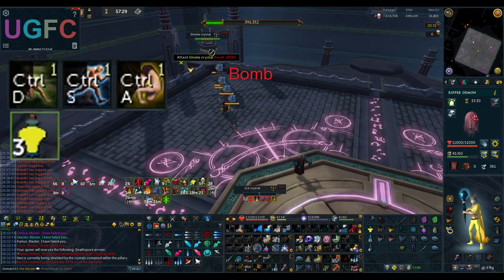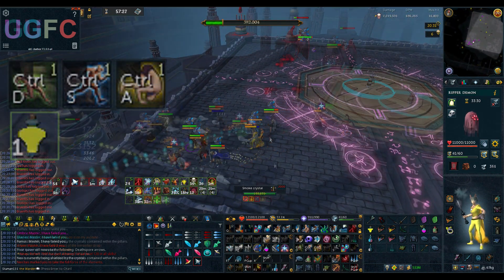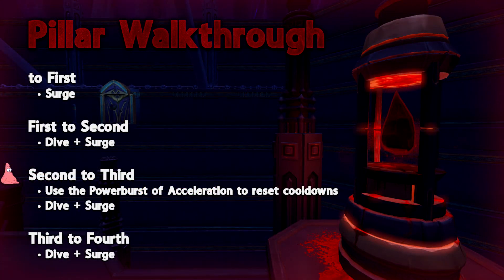This is important to make sure you don't have any cooldown issues from third to fourth pillar and for the mark of the elements. Third to fourth should also use the same method as first to second, same with second to third. Getting down these movements consistently while still following your rotation is a struggle for a lot of people, but building up the habit will just come with time and practice.